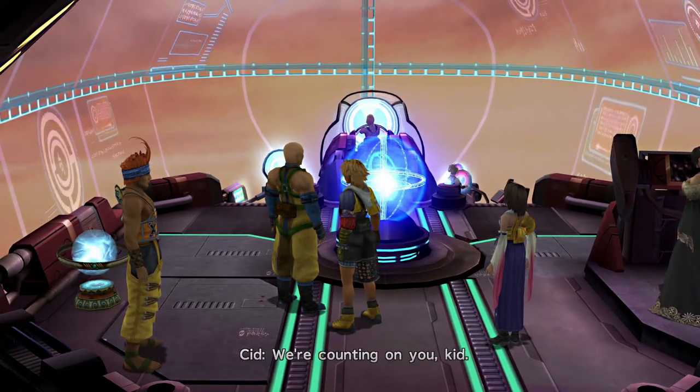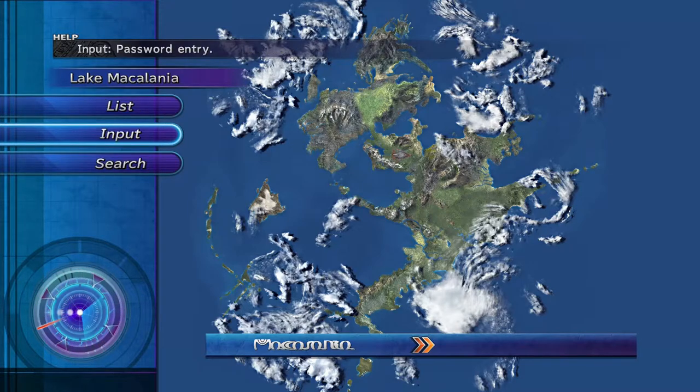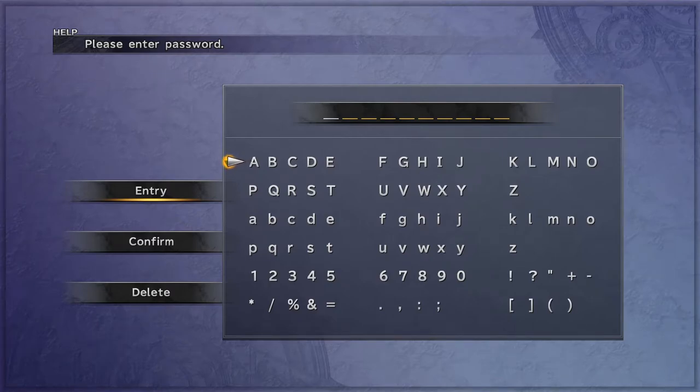First things first, we're going to do the passwords. Now if you're interested in where these passwords can be found before you input them, they're all throughout Spira in the ruins. If you unlock the Al Bhed's dictionary or their alphabet, it will actually just spell out these passwords. All you have to do is go to input — it'll give you a little description of where you can find these old riddles in scattered ruins, and it'll give you a little input text.